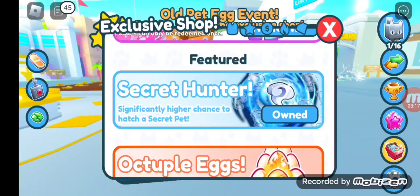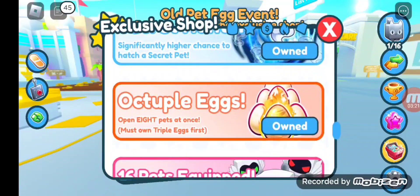Secret Hunter: specifically higher chance to hatch a secret pet. Octagal eggs: open eight pets at once. You must own triple eggs first. Here are the eggs — you must own triple eggs before you can have octagal eggs, and the octagal eggs have those eggs right there.